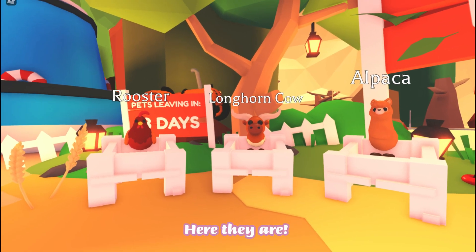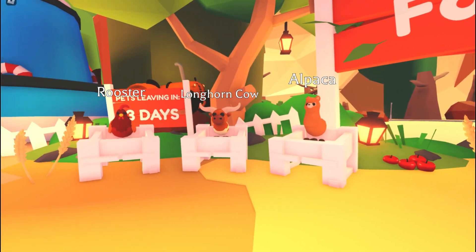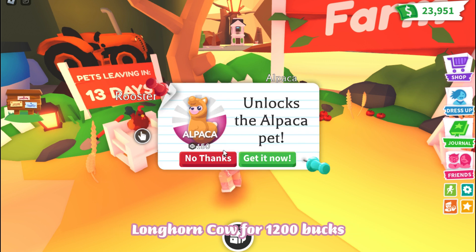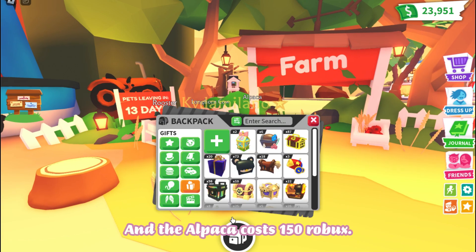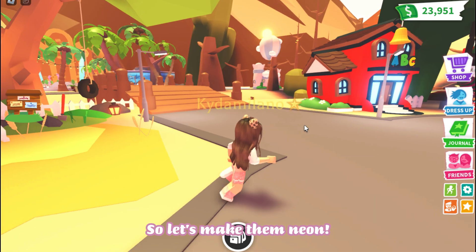Here they are: a rooster, longhorn cow, and alpaca. You can get the rooster for 1750 bucks, the longhorn cow for 1200 bucks, and the alpaca costs 150 Robux. I got them right here, all ready to be neon, so let's make them neon.